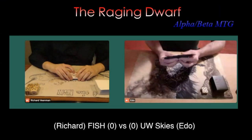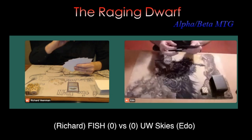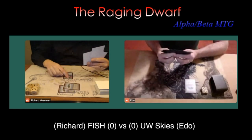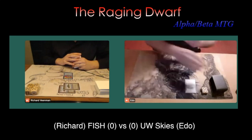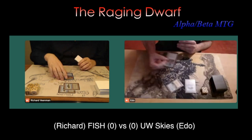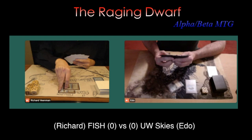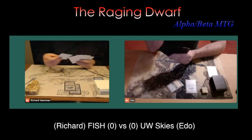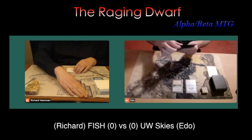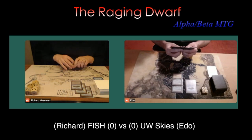Game number one. Richard on the left, Edo on the right. Richard is on the play with a basic island, passing turn to Edo. There's a sweet playmat by Edo — Deacon Blackblade, the legendary creature — we're not going to see him in this Alpha/Beta tournament. There's the King of the Hill playmat for Richard because he won the Hill Giant Cup last year in Hilversum. There is a Swords to Plowshares on that Lord of Atlantis, which means two more lives for Richard, and passing turn. I think it's a good decision from Edo to play it in his own main phase, because you're playing against the blue mage — you don't want to give him the option to counter your Swords to Plowshares.